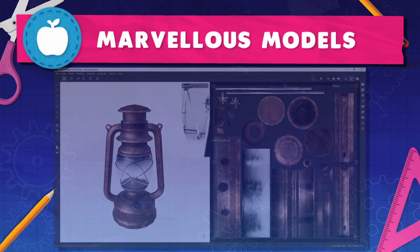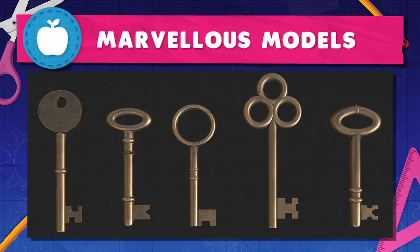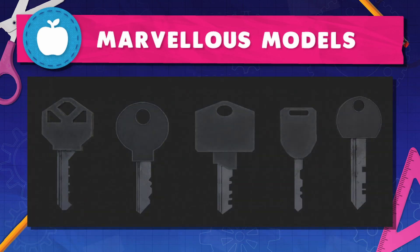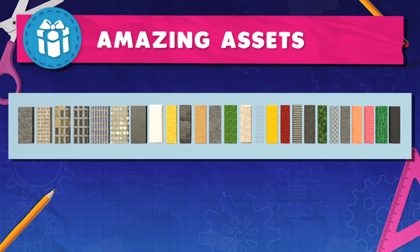Here we have some more amazing models — improvements of textures and some older props such as the kerosene lantern. Here are several key models as well, which all look really cool, especially the colored ones that have such unique shapes, while the gray one just looks like the key I have for my dorm. In this image there are 26 whole new textures. There aren't any names but they all look amazing. Any building ideas coming to mind? I'm not much of a builder myself, but having a variety of choices is definitely great.